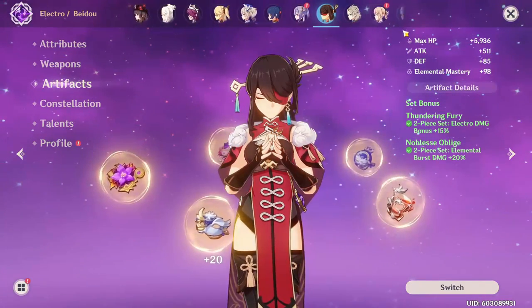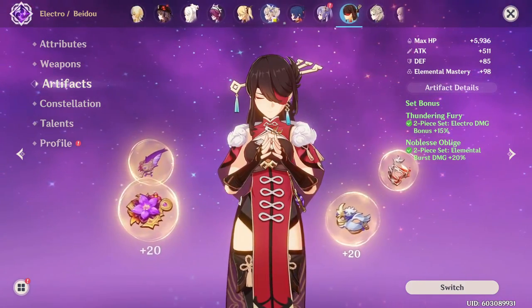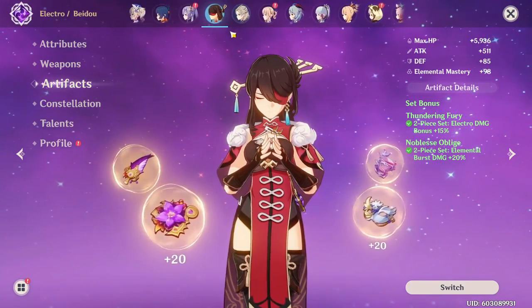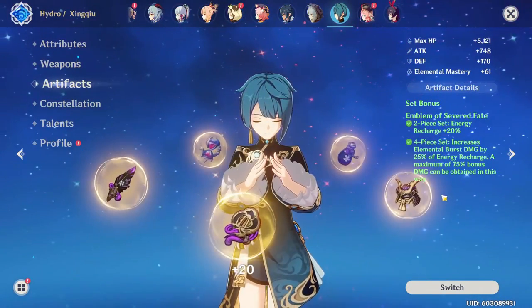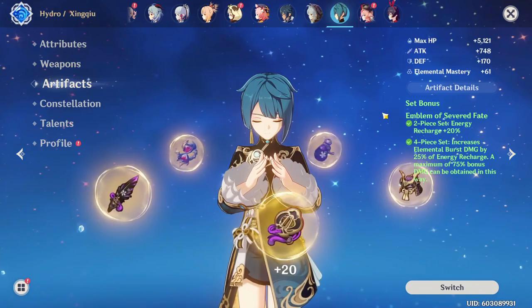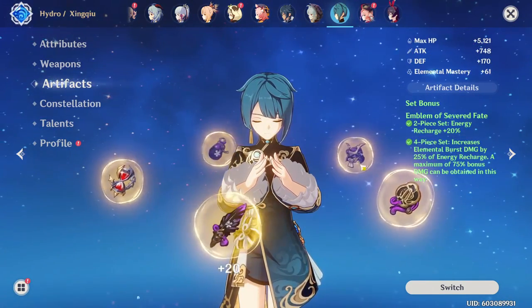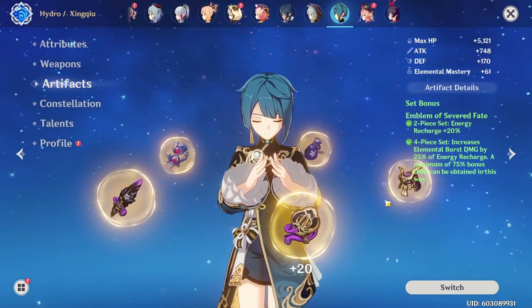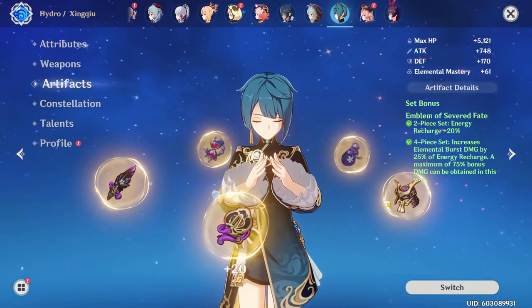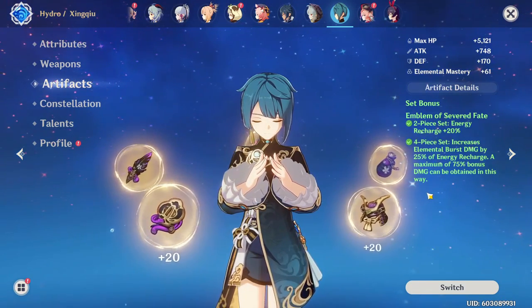I hope I did a good job explaining that, because I've seen a lot of questions about it. Now I want to get into how resin efficient this domain actually is. The Emblem of Severed Fate set is viable on many characters and best in slot on a lot of them — meaning when you're building new characters, improving your account, or building multiple characters at the same time, this is a domain you can grind for a very long time and it will benefit so many of your characters.